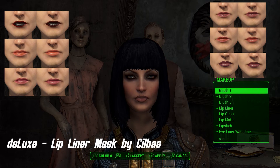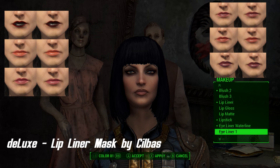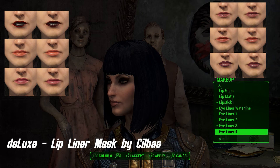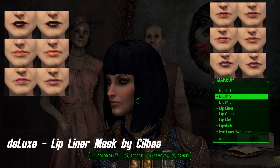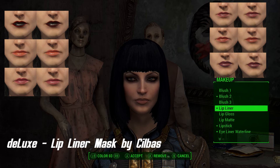Right now I'm using two mods together per as usual. The first one is Deluxe Lip Liner Mask by Silbus. This mod is for players that don't care much for the game's lip liner as is and wouldn't mind losing it in favor of a more colorful variant in their lipsticks. It does exactly that — if you look at the pictures I have added, it gives you far more options with your lip line.